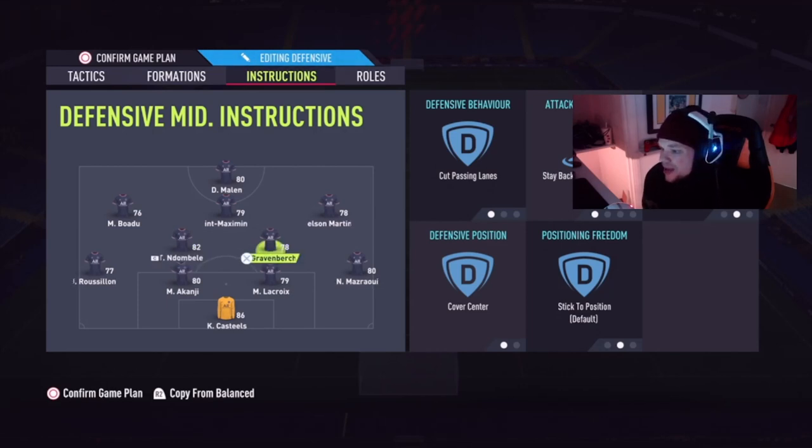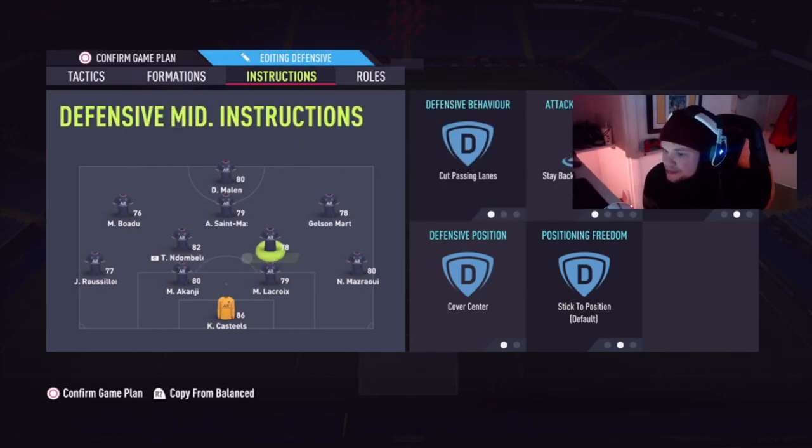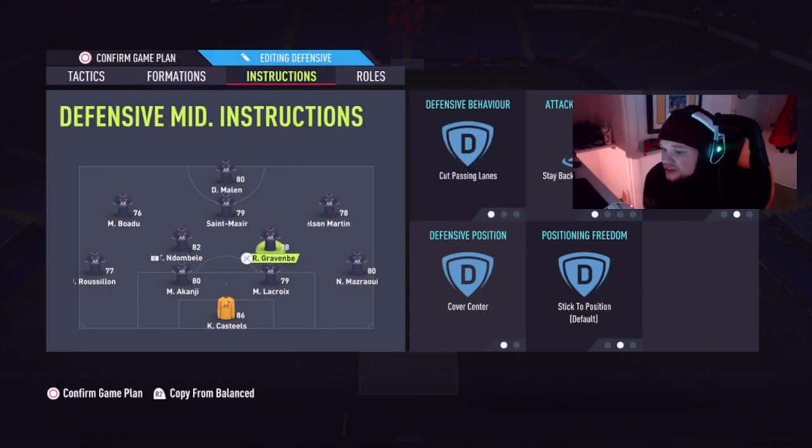On the CDMs — on the left side, cut passes and cover center; on the right side, stay back while attacking and cover center. This is all preference depending on which one you want going forward. On my main account I've got Bruno Fernandes, and because his weak foot isn't great I've got him starting on the right side, so that side is on balanced rather than stay back while attacking.